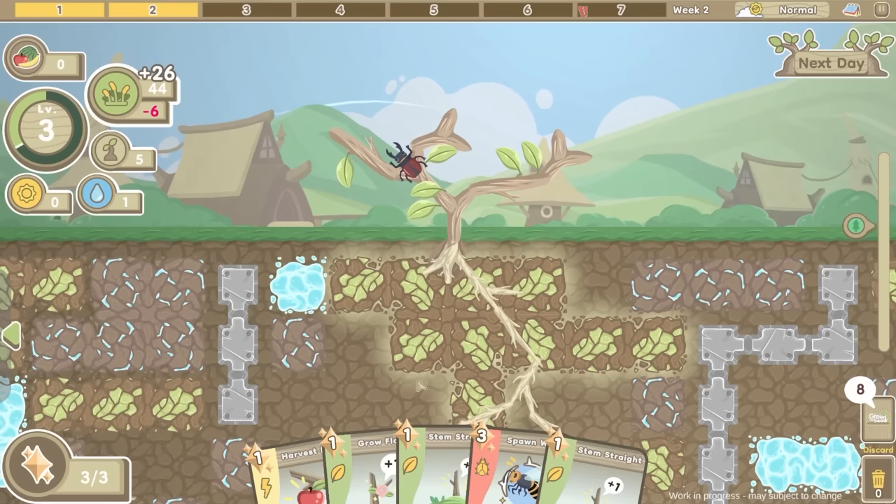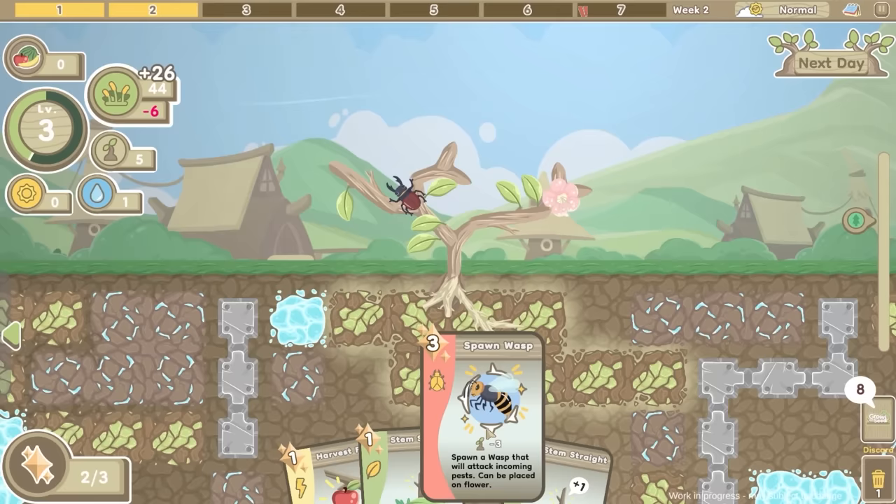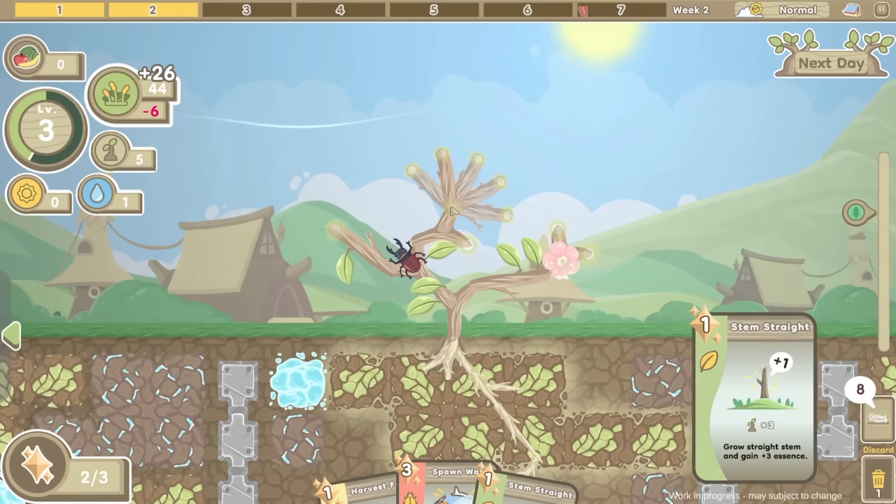I think I might grow a flower and shove it over this side, then later on I'll try and put a wasp on it. For now I think just growing my tree and trying to get more essence so I can play more cards later on - that's probably what I want to do, because we've got the food in order to grow our tree now. Let's go to the next date.